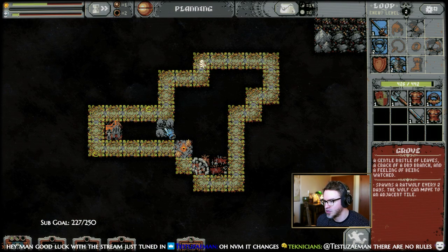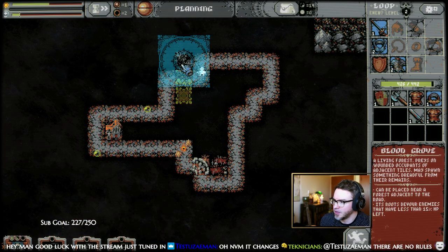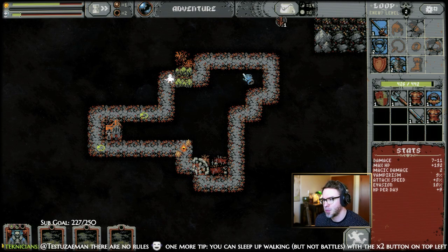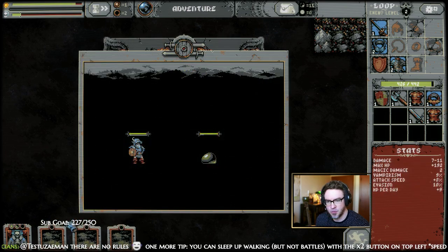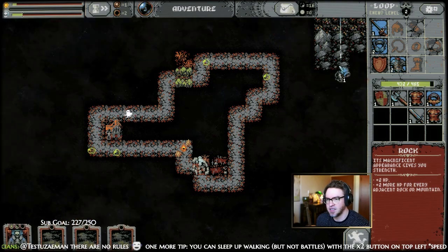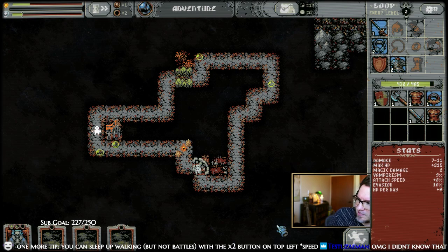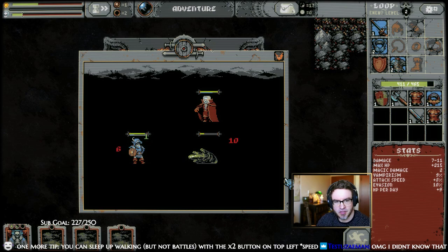A grove and a blood grove — let's set up a little grove over here. I want to wait until I have one of those... not observatories, but I want to build a meadow around one of those other things because it makes a lot more resources that way. Hopefully we'll get one soon.